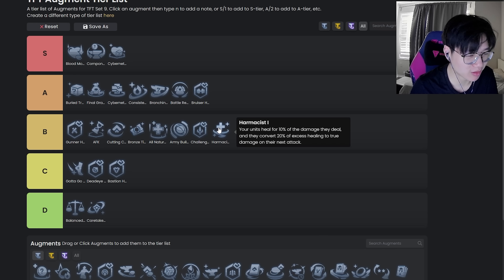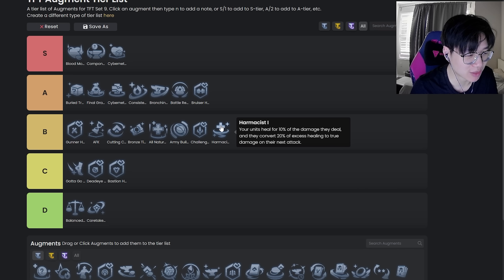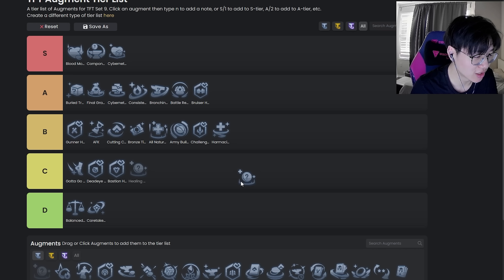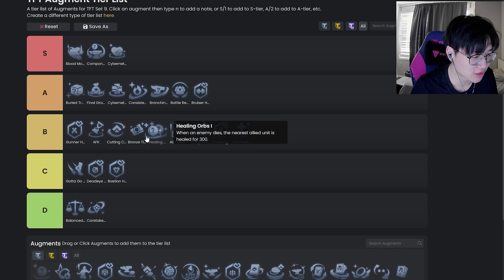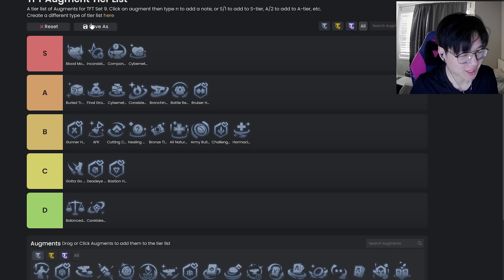Harm Assist — this one's not great, but it's just not that bad. I'd say low B is probably where I'd put all the generic augments that do something but aren't great — like All Natural, Harm Assist. They do something but they're not that good. Healing Orbs — same thing, I'd put it middle of B somewhere.